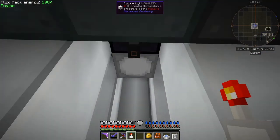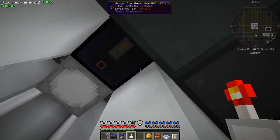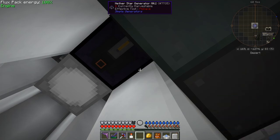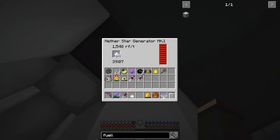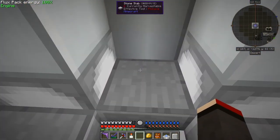Hopefully it'll be alright because I've blocked off the bottom vent, and underneath here I've got another star generator Mark 1. I probably should right click that with this. Then you can see I've got plenty of power in here.